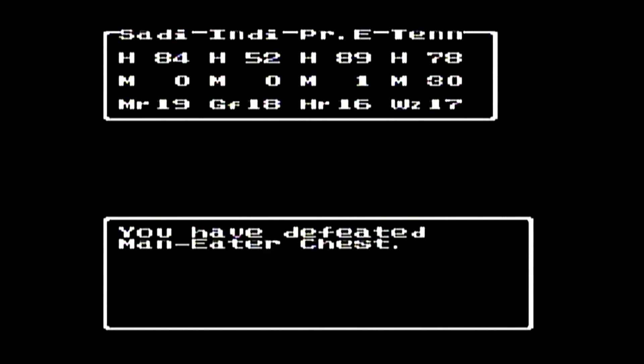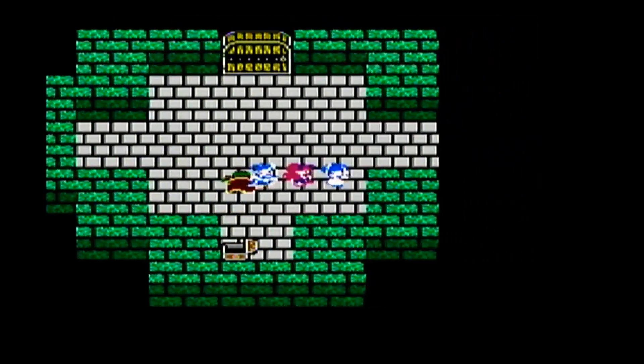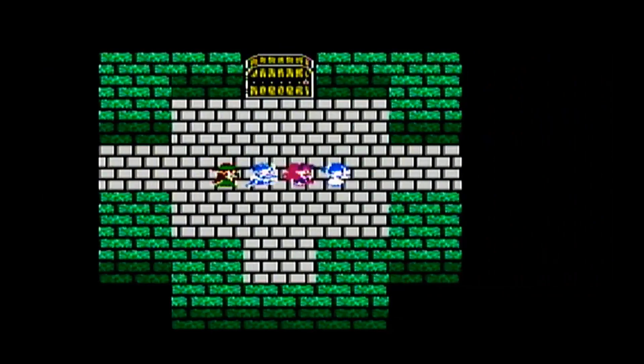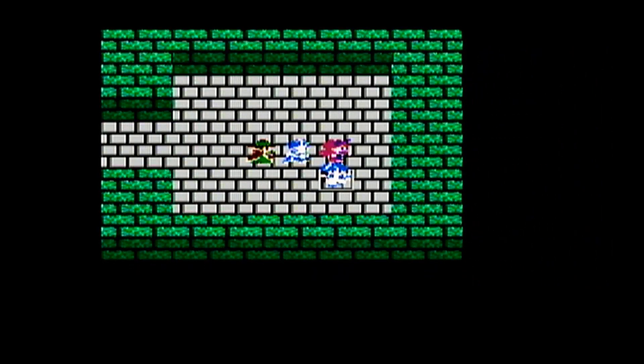A good critical hit by Sadie there. Critical hits, remember, don't take into account the character's defense. We're going to head to the far right — this is the last floor of encounters. I want to save at least 8 MP on Tennyson so she can cast the Outside spell to get out of this dungeon as soon as we're done.